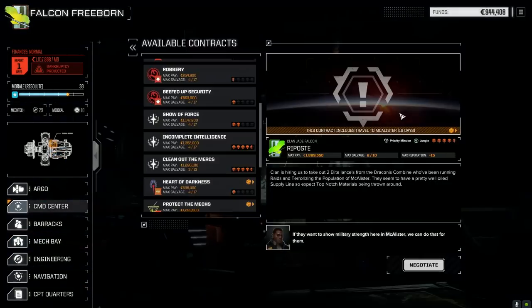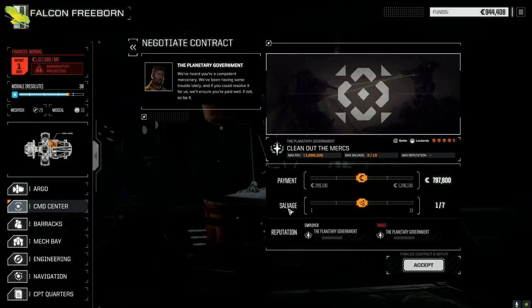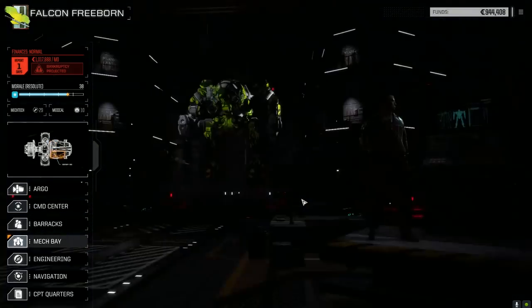We said we were going to take a contract — it's a straight-up fight, clean out the mercs, running for the planetary government. It's a mercenary group we're fighting against the planetary government itself. We're going this route because it's four and a half skulls and they said it's a heavy lance, so I'm hoping we get some assault mechs in here at some point.